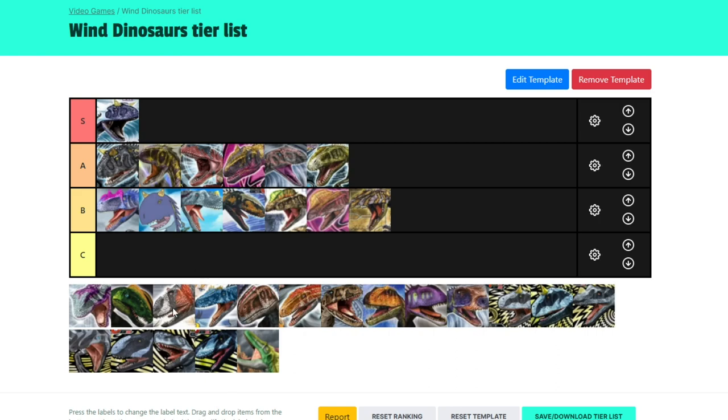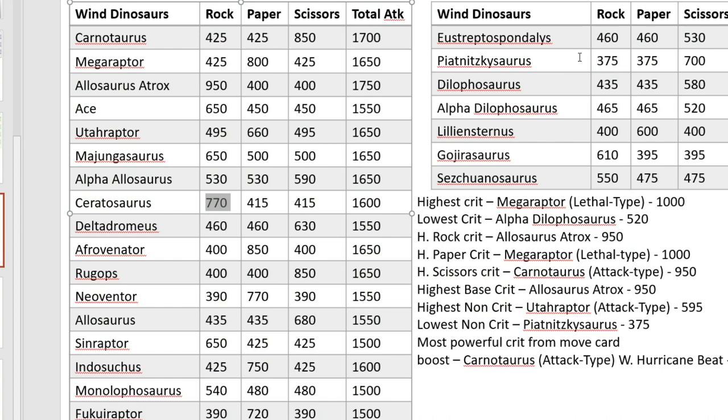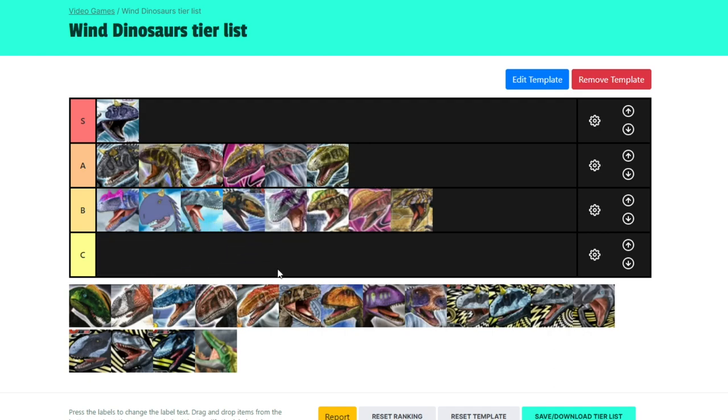Now for Streptospondylus. Streptospondylus might be an interesting one — it has crisis type, paper paper type, and defence type versions. Streptospondylus has a scissors crit and is a very balanced Wind Dinosaur as well. Alpha Dilophosaurus has the lowest crit — Streptospondylus is kind of like a better Dilo to a degree. I'm going to put it here — it's kind of just a more tanky version of the Dilo, not by much but only a little bit.